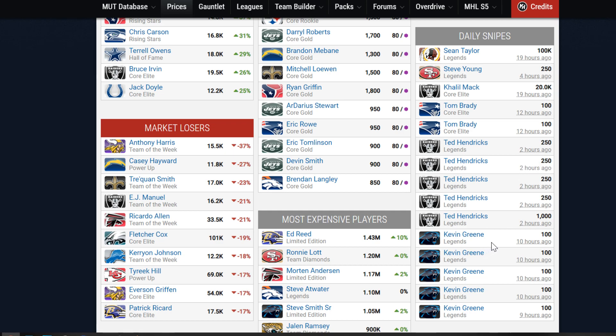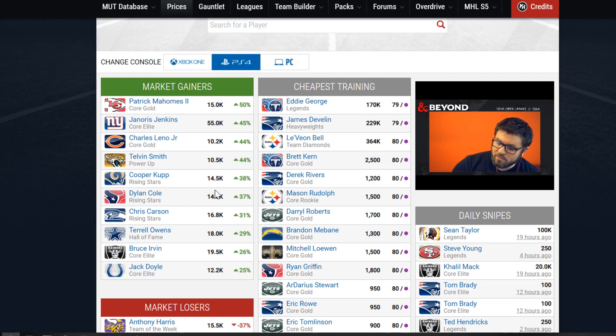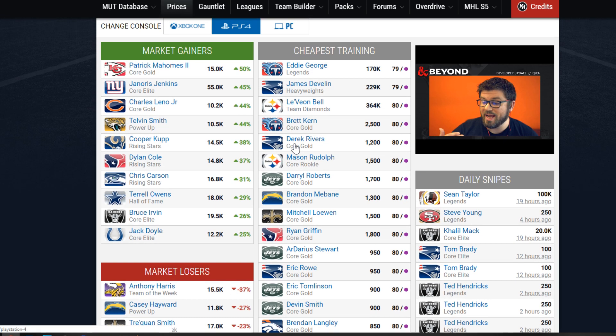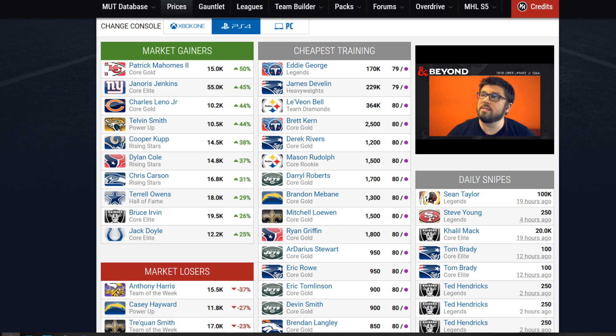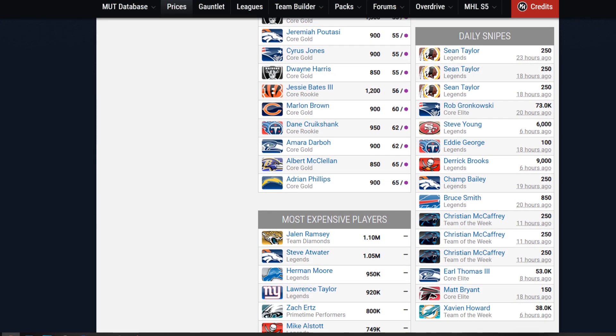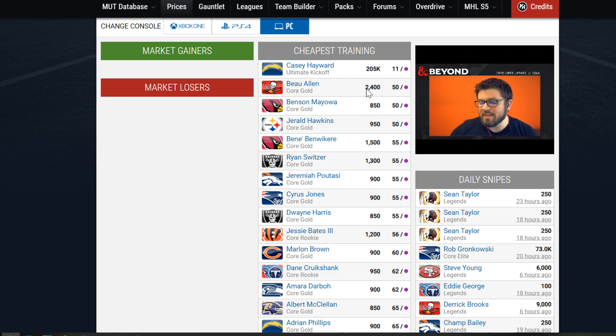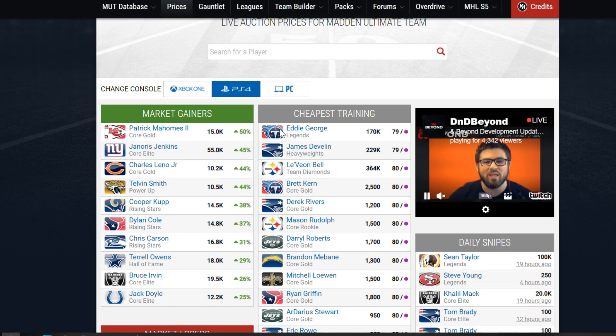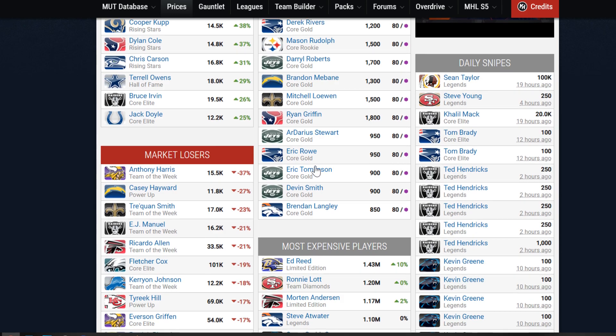Let's go ahead and go to PS4, where — oh, never mind. It looks like there's a lot of Kevin Greens that people did not like. Someone hates Kevin Green. So on PS4, it's the same thing as Xbox One — I talk about this every single week. It's the same exact thing except everything's a little bit more expensive. That's just how PS4 goes — fewer players play PS4 than Xbox One. PC? Yeah, PC is just dead. 11 coins per training point. We don't talk about PC — two people play it and they populate that game.